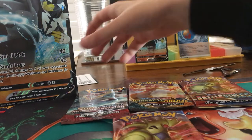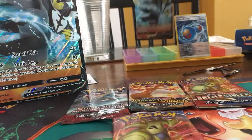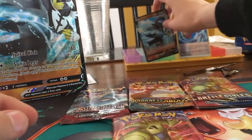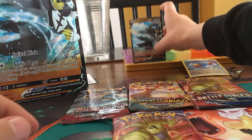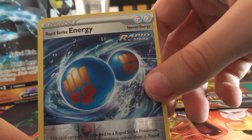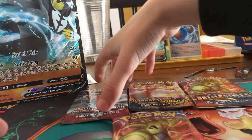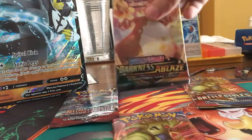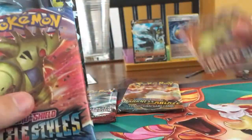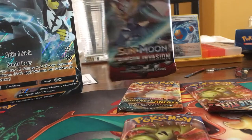We're going to start off with the Urshifu Box. So this is the Jumbo card right here, and then we have the regular smaller card. You also get this special Rapid Strike Energy, which is pretty cool. You get four packs — Crimson Invasion, Darkness Ablaze, and two of the new Battle Styles sets. I'm going to start off with Crimson Invasion.